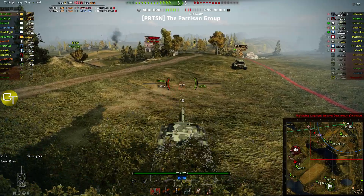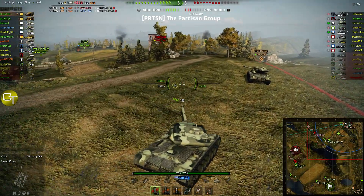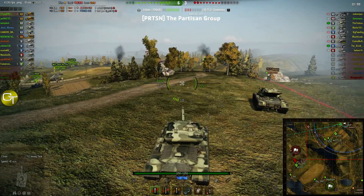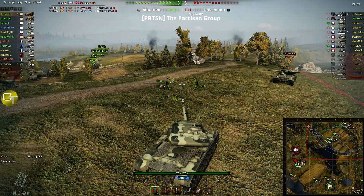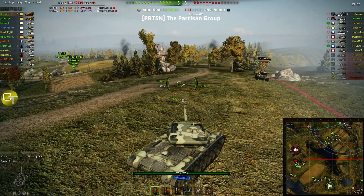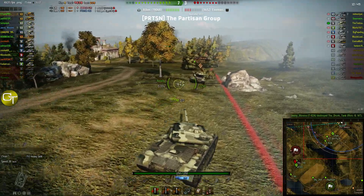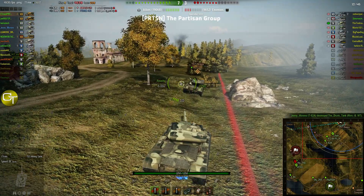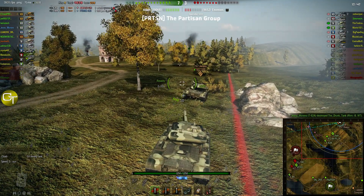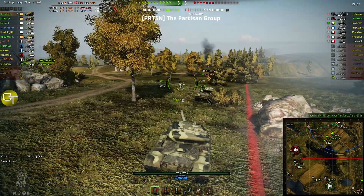You see numbers floating off of these tanks. For those of you unfamiliar with these kinds of mods, what this mod does is tell you exactly how much damage you take a player for. Any of those hits where I hit, you'll see numbers floating there. You'll also see numbers coming off my friendly tanks when they're getting shot, so you know how much they're getting hit for.